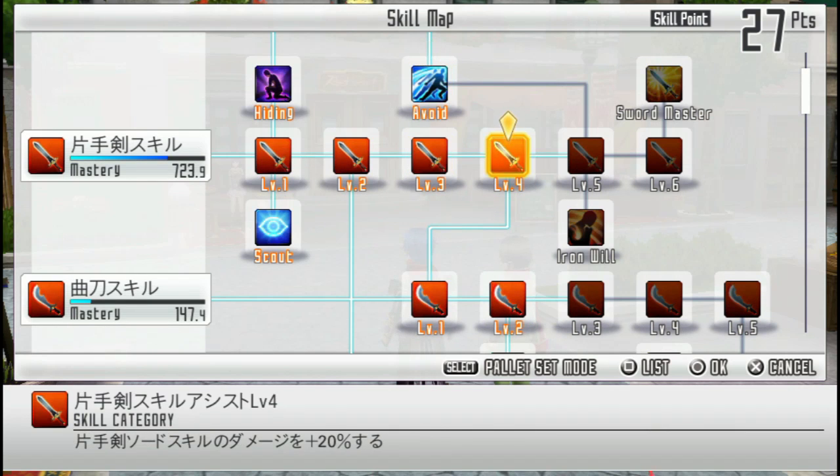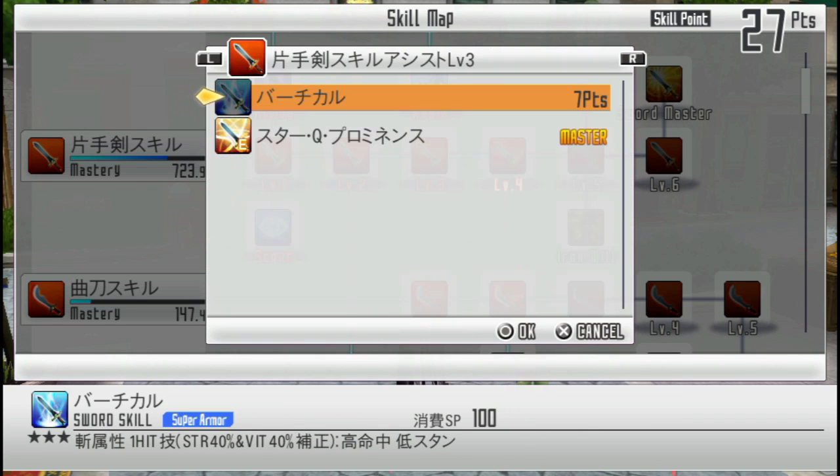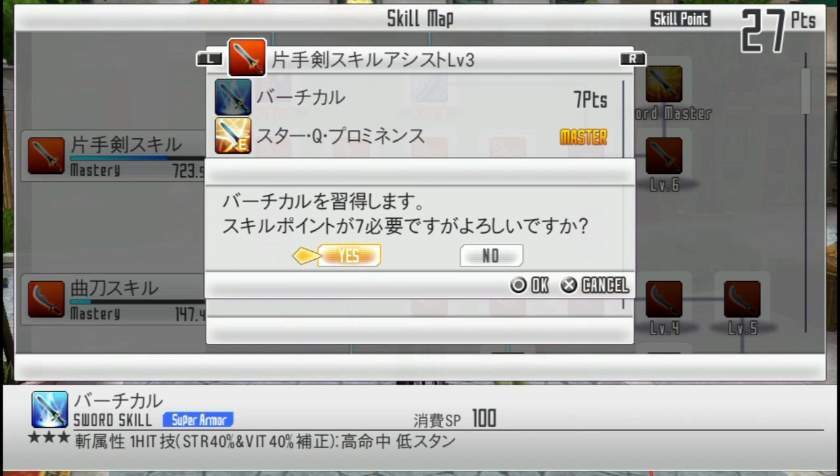If you go into one of these tiers, you can see various different sword skills you can unlock. You can see the sword skill description at the bottom — I think it's called 'Vertical.' You can see one hit, as well as strength 40% and vitality 40% — those are the skill scaling stats that affect sword skill damage. There's also a special effect and an SP cost.